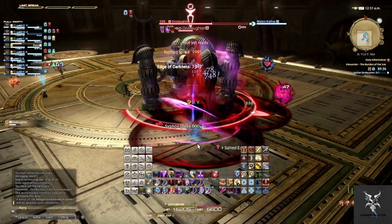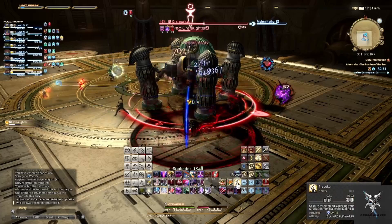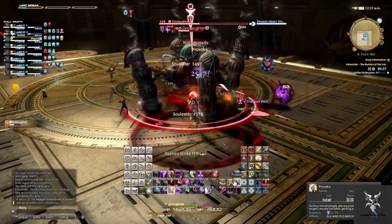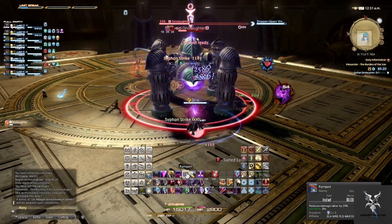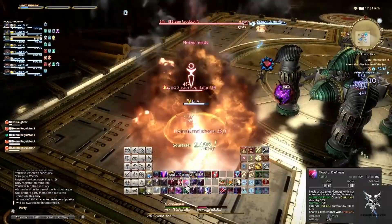When he casts Mega Beam, he'll turn to a random party member and begin a long cast. You'll just want to move to the sides or behind him to avoid this, as he will not rotate when he begins casting it. Perpetual Rave will be a cast tank buster that will do a decent amount of damage, along with applying a magic vulnerability debuff. So after taking several of these, the tank will begin getting hit very, very hard.